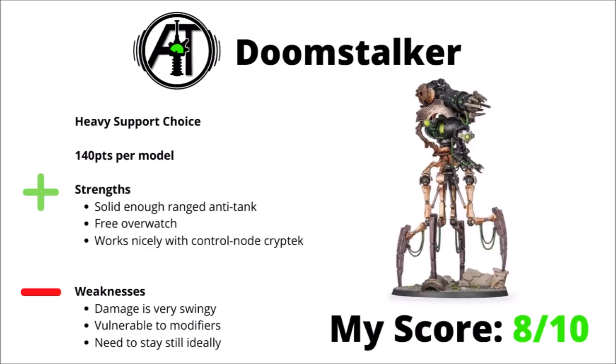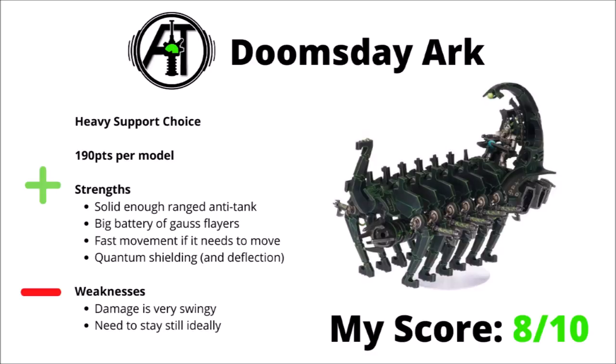In a very similar story, we have the Doomsday Arc, 190 points per model, and it shares a lot of strengths and weaknesses with the Doomstalker. The anti-tank fire is solid enough and hits on threes rather than fours, which is an advantage. It has a nice secondary weapon in that big battery of Gauss Flares, and if it does need to move it can actually go quite quickly. A large amount of wounds plus Quantum Shielding and Quantum Deflection should in theory keep it safe, and having quite a large profile can be handy for drawing lines of sight. Again, the damage is very swingy and it needs to stay still, which is a significant weakness for a firepower unit in ninth. I could quite happily take either Doomstalkers or Doomsday Arcs — I'd score this guy 8 out of 10.